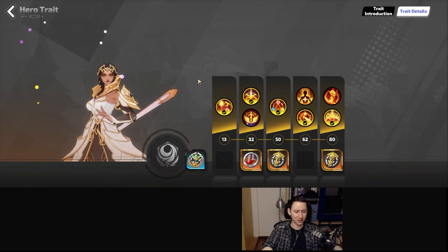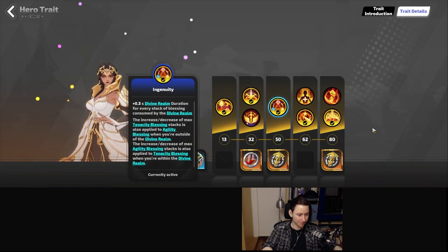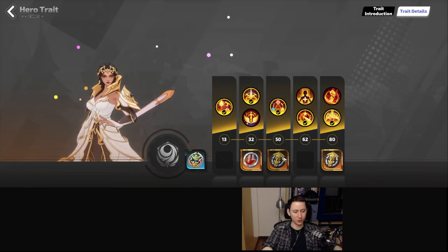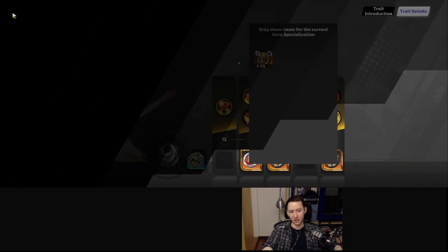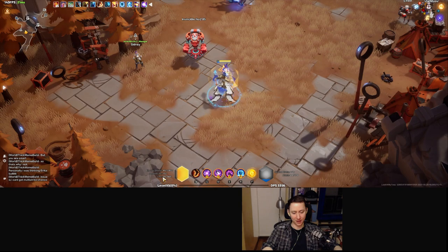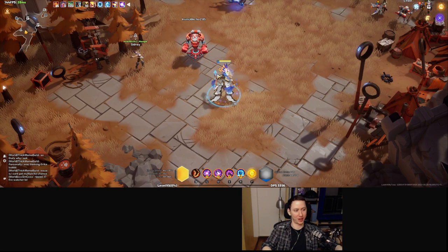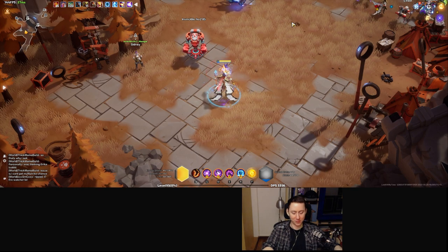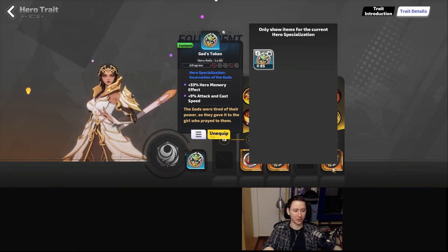What that means is we can actually get to 20 stacks quite easily, and we will gain a huge amount of damage against enemies on full life. Since enemies are always on full life because we have a very low percentage of our own life, we're going to be dealing an extra 100% additional damage, then multiplied by the hero memory effect — which at 33% is 133%, and can be boosted even higher.